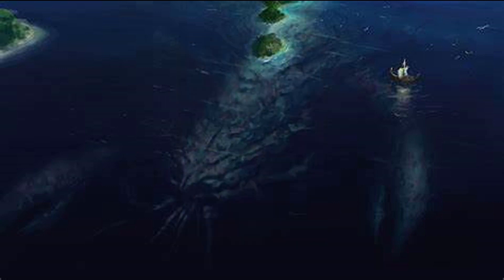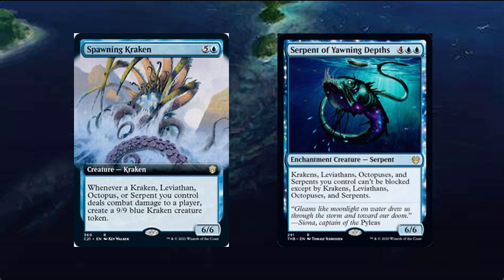Now let's throw in our monsters. Our commander is looking for Octopus, Leviathans, Serpents, and Krakens, and there are loads of high value monsters in those creature types. We can start with Spawning Kraken to get 9/9s on contact, or Serpent of the Yawning Depths to make them unblockable.